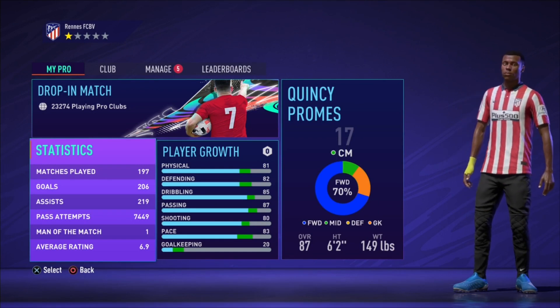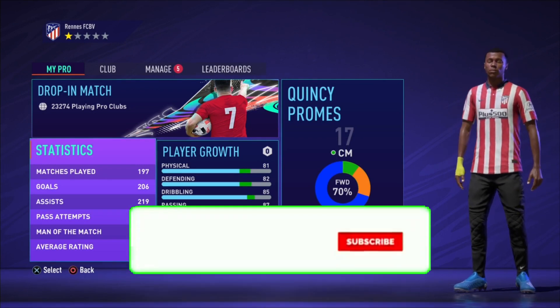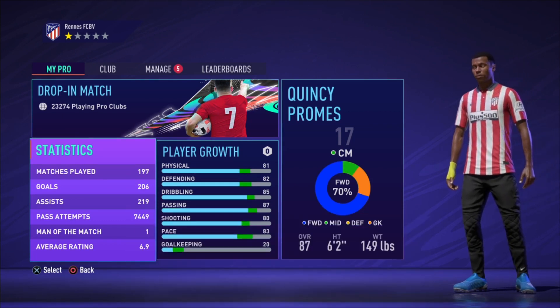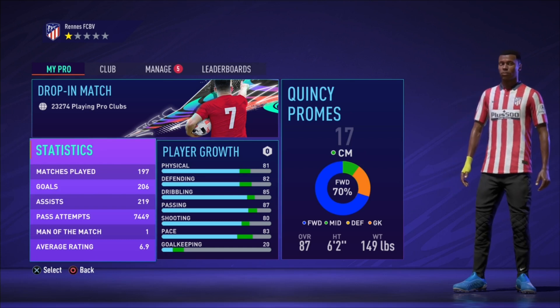That is the end of the Pogba slash Rykard build for FIFA 21 Pro Clubs. If you enjoyed this video, make sure to smash the subscribe button and the like button, and comment down below your opinions or if you need help with anything. See you guys later.